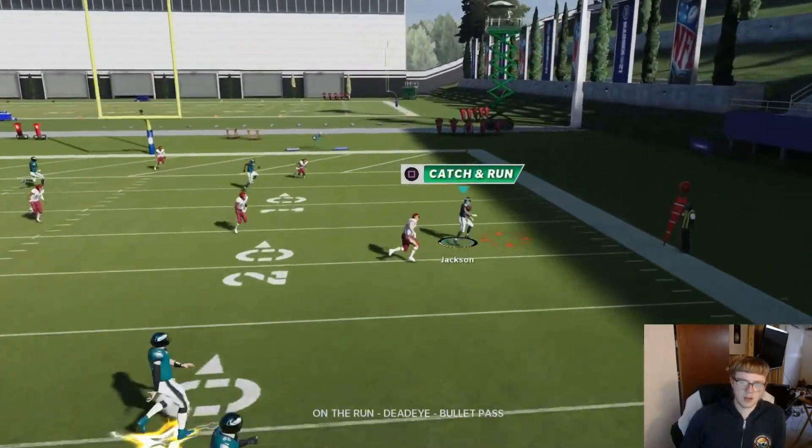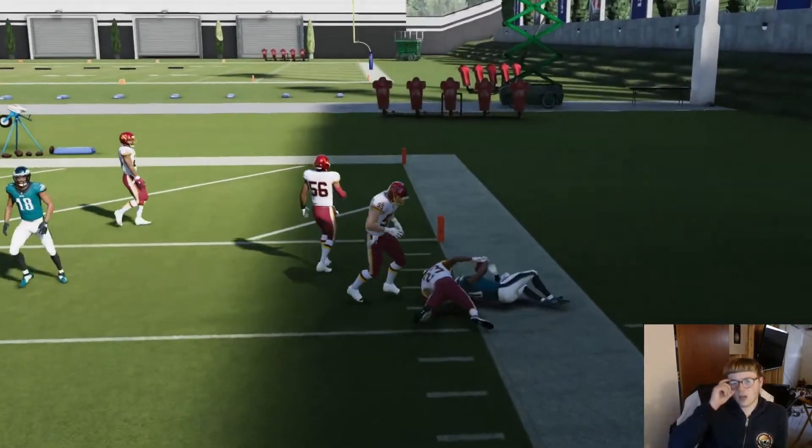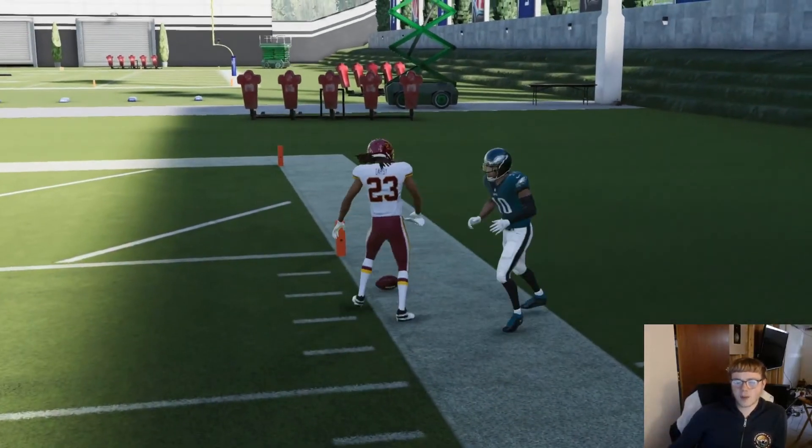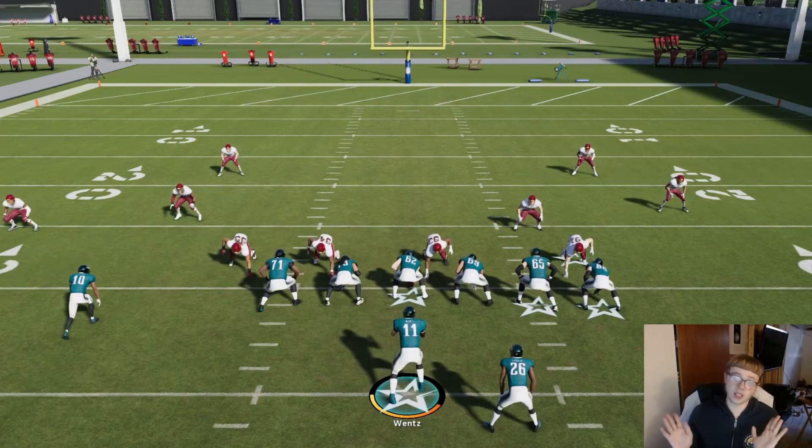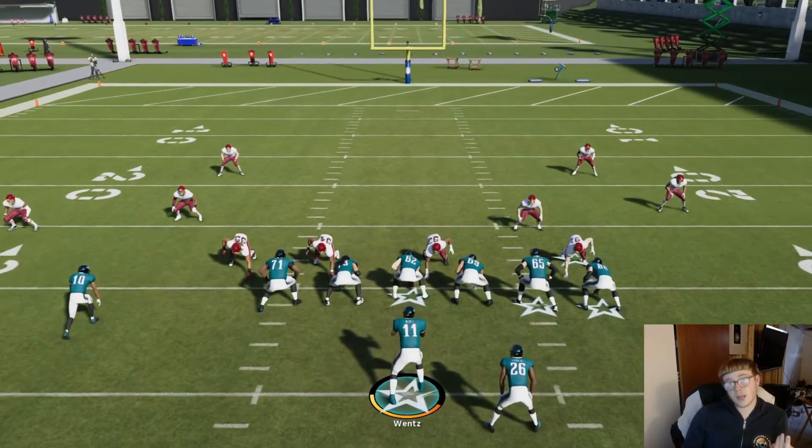And honestly, this year I ain't gonna lie — you could do the play action animations and I think they might actually be a cheese this year. Because when you're in pistol and they do like the delayed handoffs and all that, I heard they're able to hold blocks longer. So I think play actions might actually be overpowered this year. I haven't tried it out — I'd need to play against someone with edge threats. Let me know in the comments if play actions do hold blocks longer.